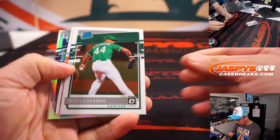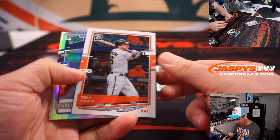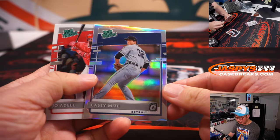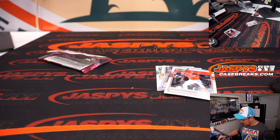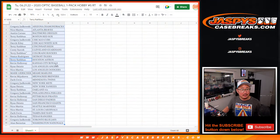We've got Jesus Lozardo, rated rookie. Trey Mancini. Casey Mize, rated prospect holo. And rated prospect Joe Adele. Poor Casey Mize — looks like Tommy John for him.